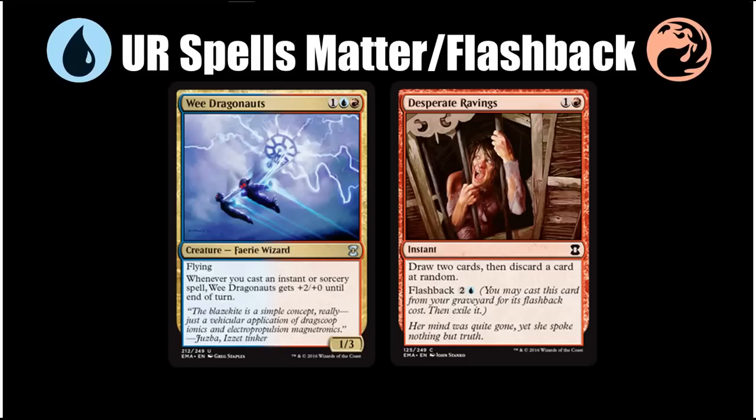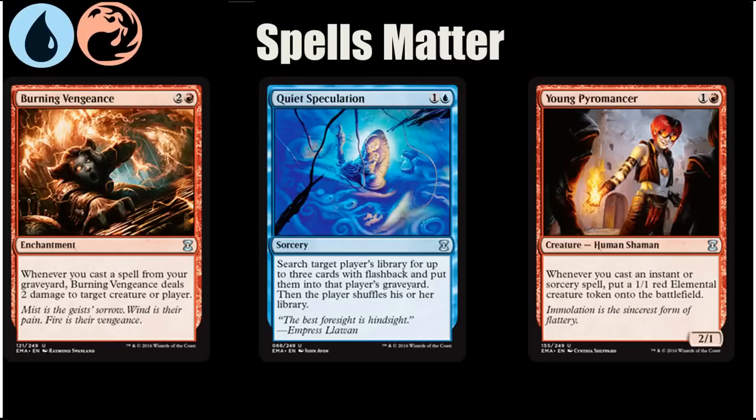If the deck gets there, the Wee Dragonauts will be very strong, and I'll explain why Flashback can be so good in this format. For this deck to be at its strongest, I think it ends up being a Blue-Red deck primarily built around one of the funnest limited build-around cards of all time: Burning Vengeance. It can obviously also get there with the help of Young Pyromancer, but the Pyromancer fits into a Burning Vengeance deck as well since it gives you an elemental token every time you play a spell. I think the best versions of this deck you'll ever see will have at least one Burning Vengeance in them because the card is so good — it lets you kill creatures and kill your opponent if you have enough Flashback cards.